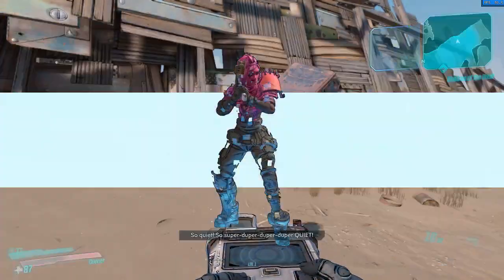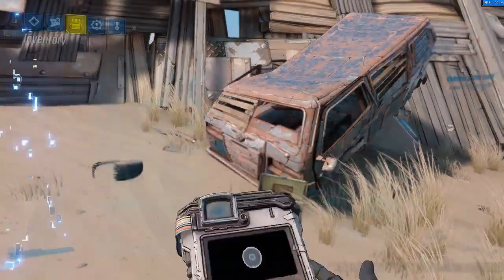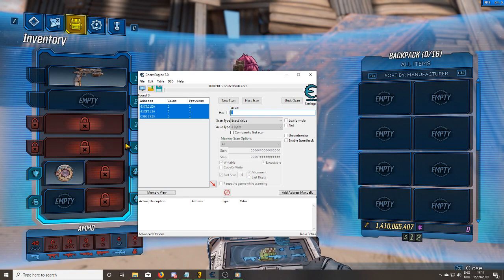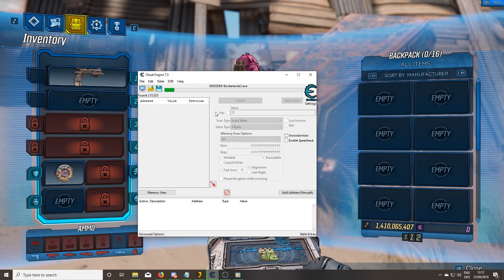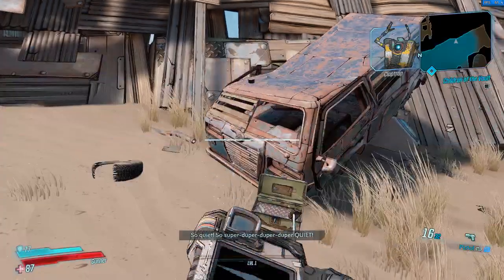First of all, you need to see that you've got zero money. I've got 12 bucks, so I'll start our scan at 12 bucks. It shouldn't take too long. There should be some more money nearby also. So what you do is, as that value changes, you need to replace the value and then do the next scan. Let's go and get some more money from somewhere.